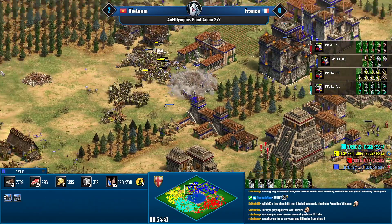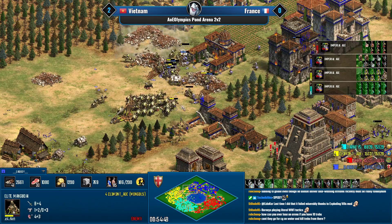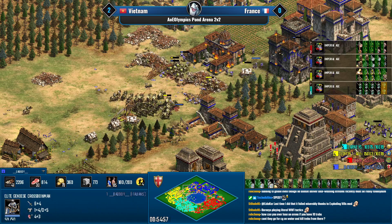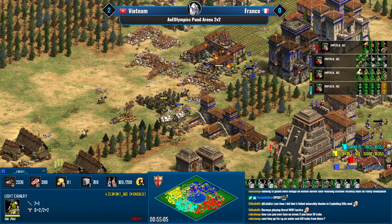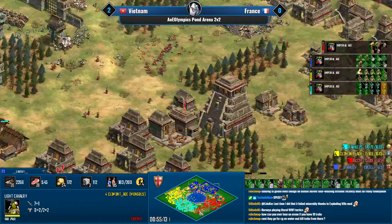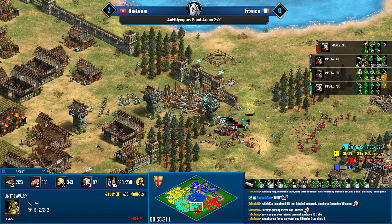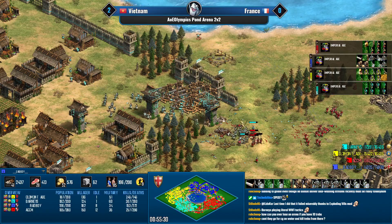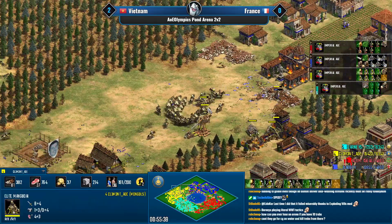Bad Boy is doing rotation on the jambows, keeping them away from the rams and trying to focus down Mangudai, but there just aren't enough of them. Siege onagers are down but trebs keep coming in. The military numbers are still very heavily in favor of the French team, but the Vietnamese players just need to hold for three or four more minutes and it should be over.